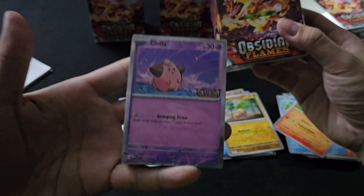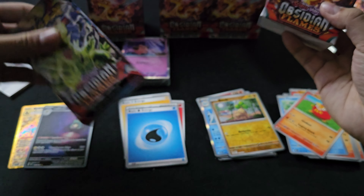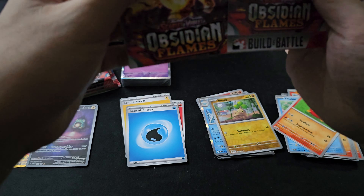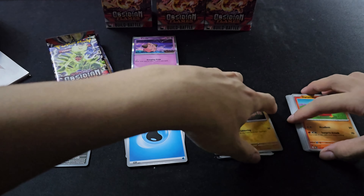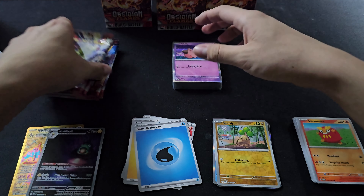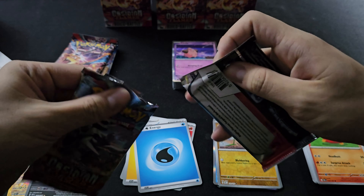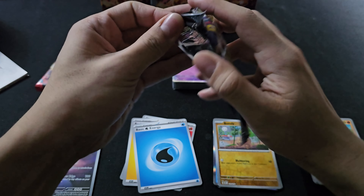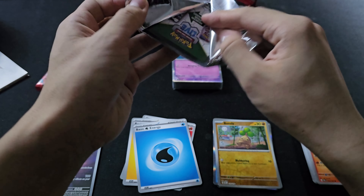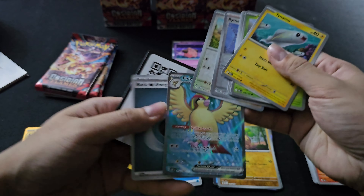We have a Cliff as a promo card, and now we have four more packs. From the small box, I don't really have a lot of space. I'll show you the plastic — different quality; the ones inside are better. And we have a Pjot EX full art.